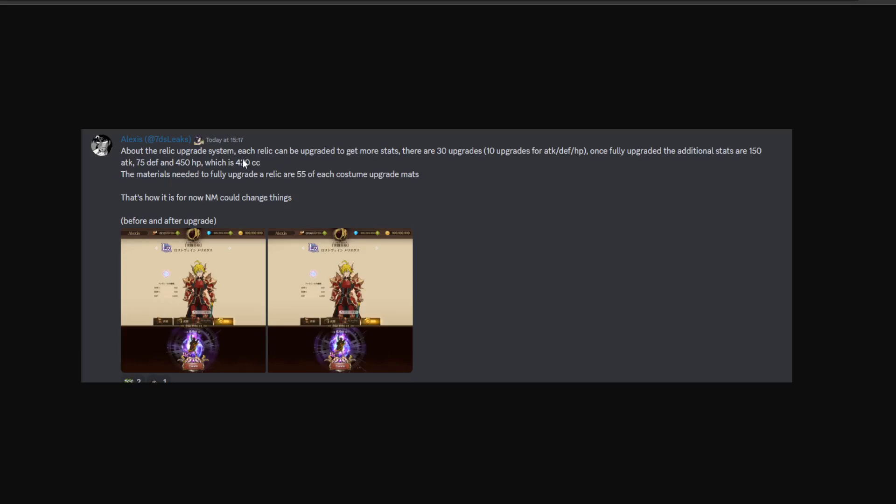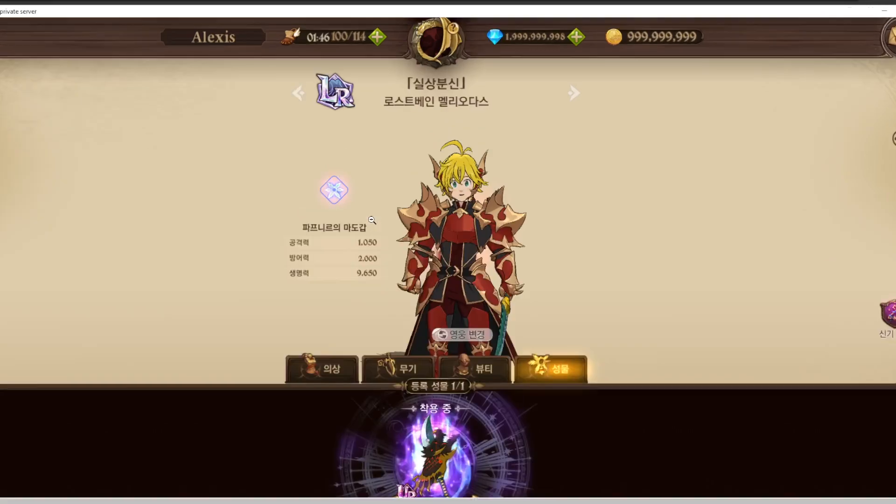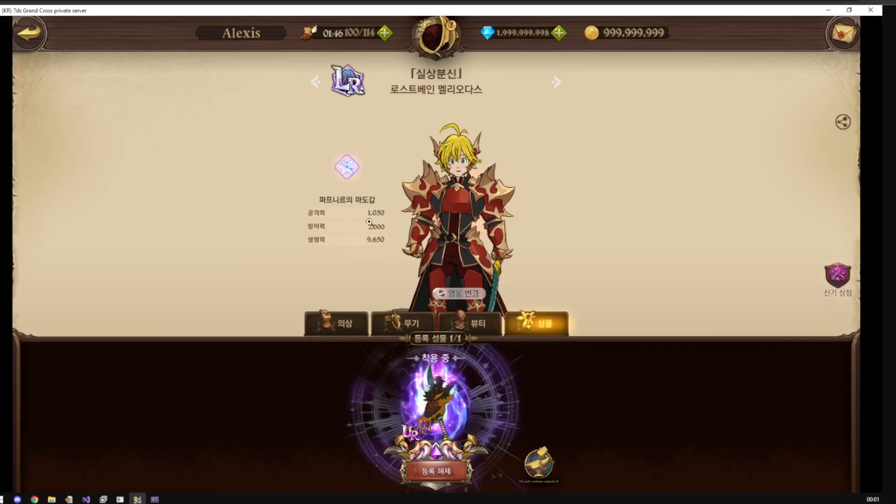This doesn't include your gear effects — so if you've got HP, defense, or attack, you'll get more from those substats depending on which sub-roles you're running. The next leak showed they had changed it and made it so you got a lot more stats. As you can see, a lot more stats were added, and it made Lost Vein gain roughly 4,000 CC. He was at 79,000 CC — this is before true awakening — so Lost Vein would have been one of the first characters to reach 80,000 CC.